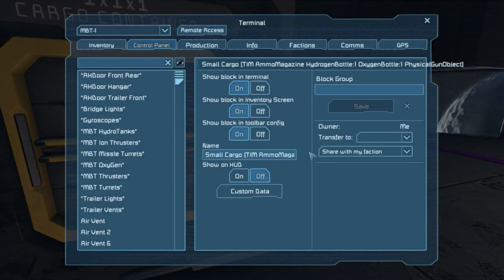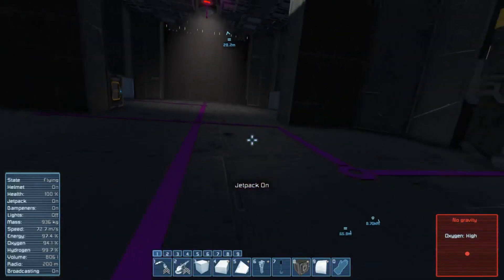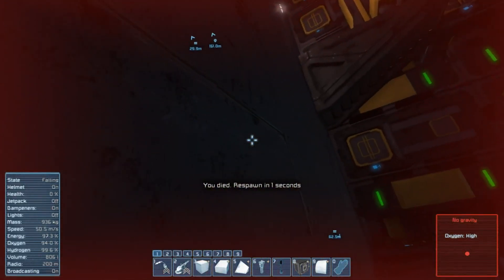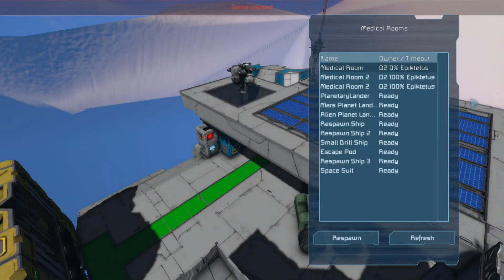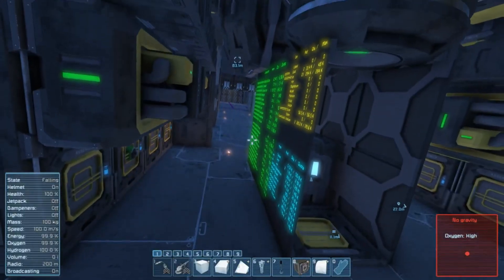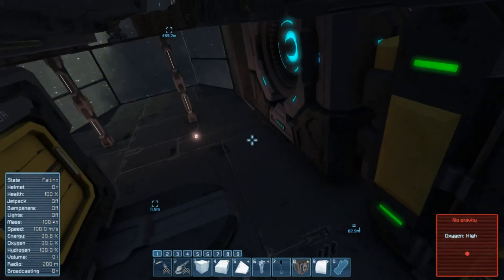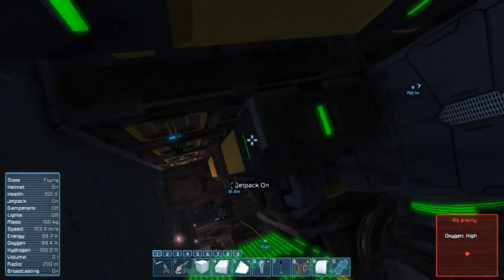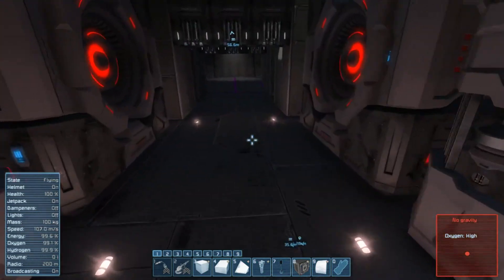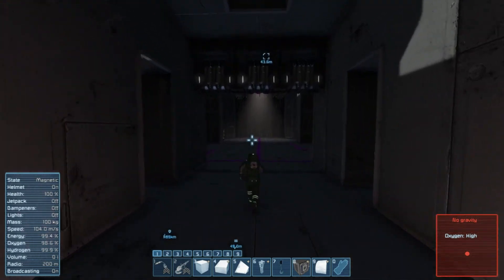I'm going to turn off the gravity generator, because I have to see this work. Gravity generator off. My inertial dampeners — I turned my inertial dampeners off again. Luckily I didn't actually have anything on me. So if I turn my jetpack on and get near any wall or floor and then turn it off — see how my boots are green? We're actually using mag locks.